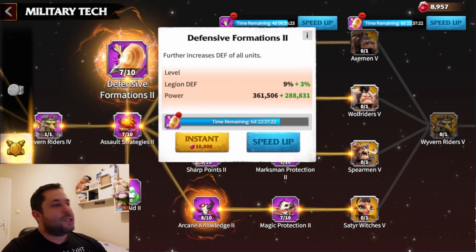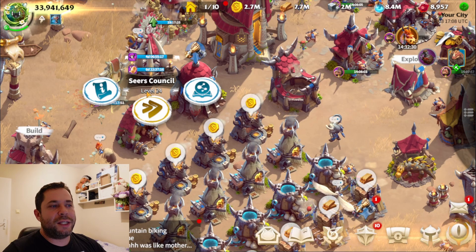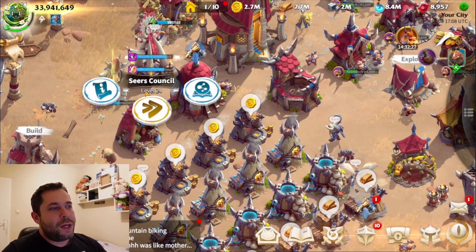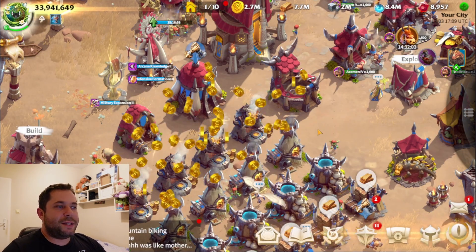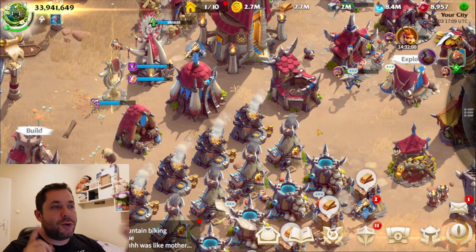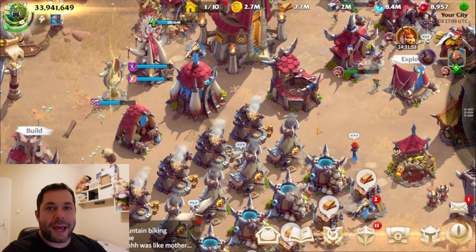In my opinion, save all your universal speed ups for researches — research is going to cost a lot of time. I'm waiting to hit level 24 on the Seer Council to get that 7% extra research speed. On a 70-day research, 7% saves maybe five or six days from one research alone, and it impacts all other researches too. So yeah — universal speed ups go to research. See you in the next video, don't forget to like and subscribe.